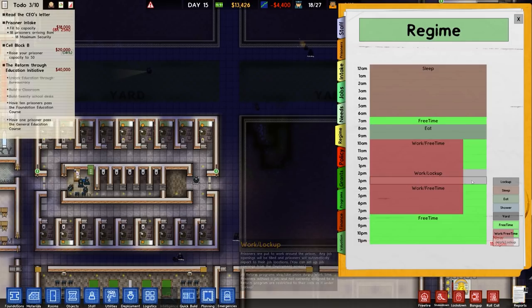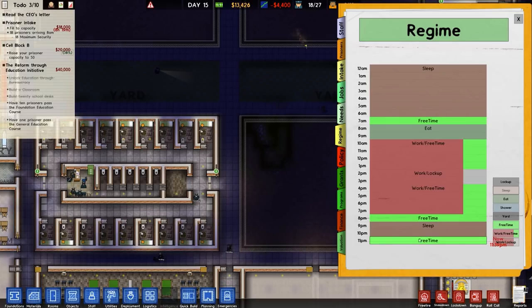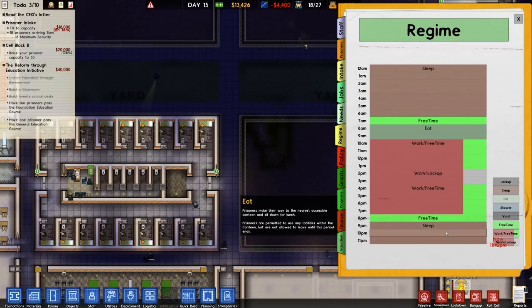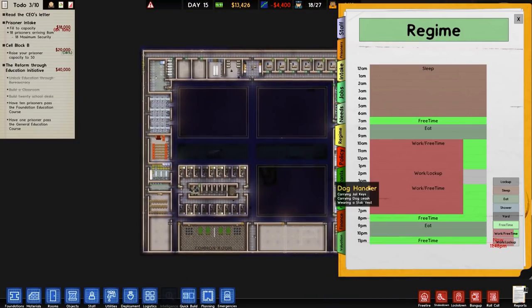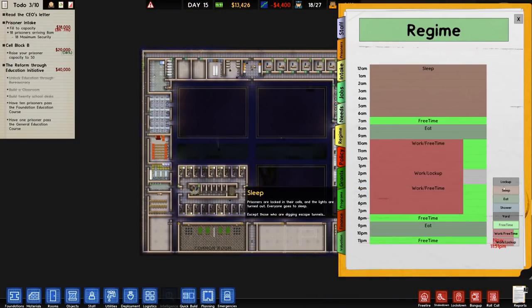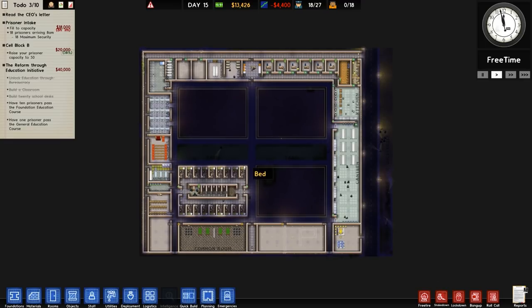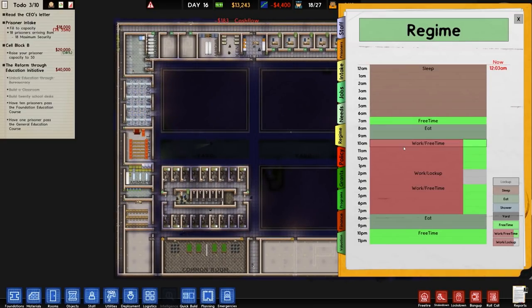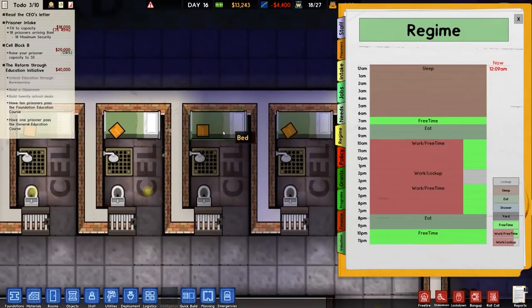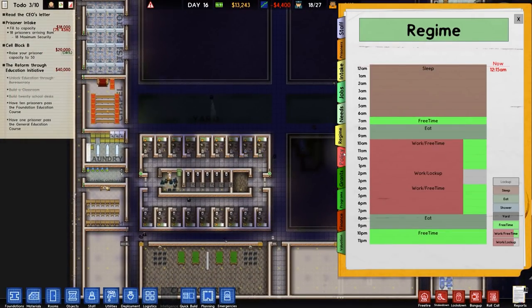Work/lockup will go in the middle, followed by an hour of free time, and then another eat period, and then free time. Very strange in terms of regime, I know, but it is what it is. I guess if you have eight hours of sleep, they just sit around doing nothing — they'll just be locked up in the cell, wandering around and getting bored. So that's the very basic regime for now.